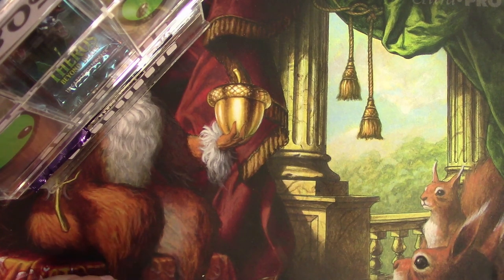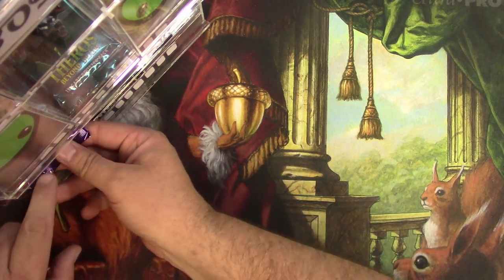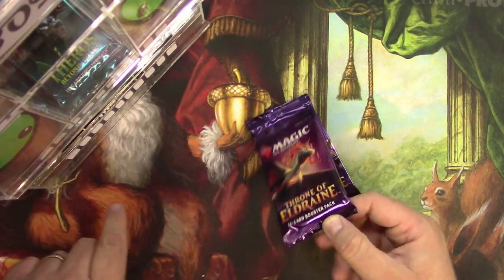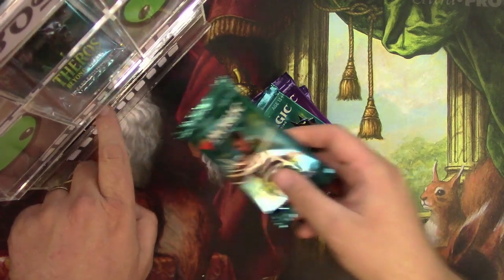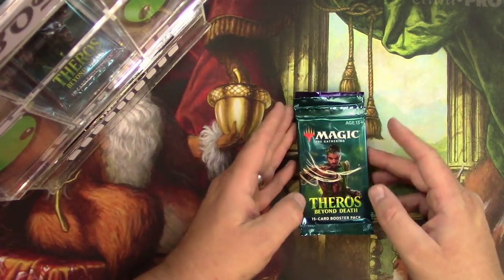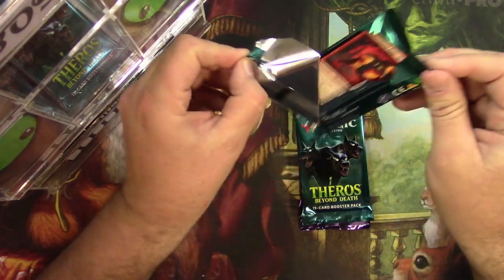Next we have Megan Luna, who's getting a loot box after four months at the $15 level, which gets four standard packs but no non-standard packs. So here we go with two Theros and two Eldraine.